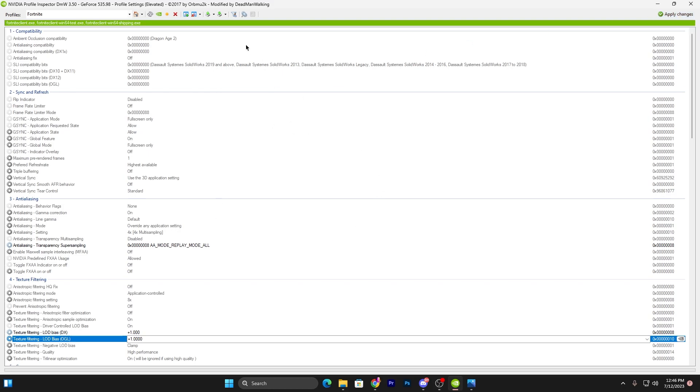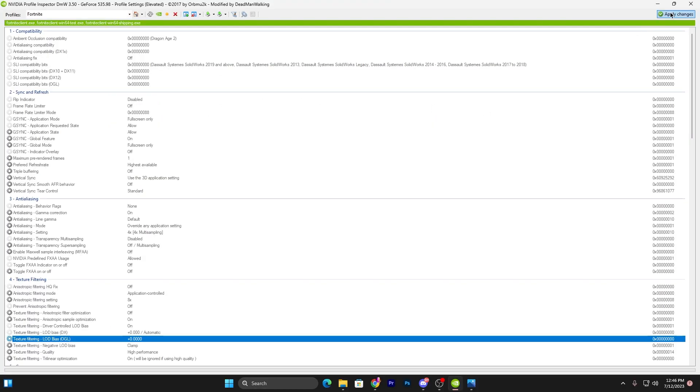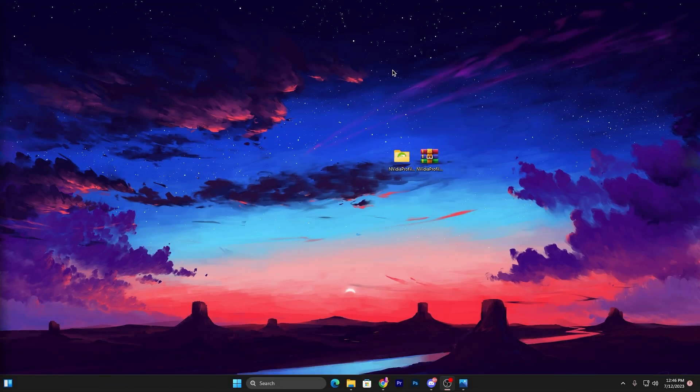Once you've set up the settings, click the Apply button to apply all settings to your PC. If you want to revert everything back to normal, click Restore Current Profile to NVIDIA Defaults, then hit Apply again, and this will reset all settings to default for your NVIDIA GPU.